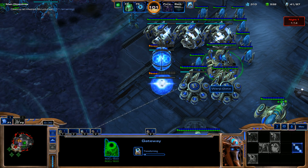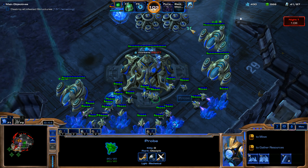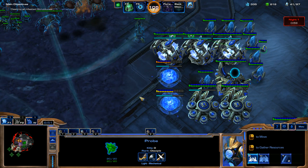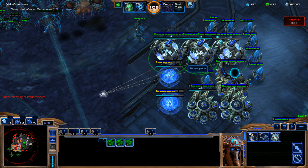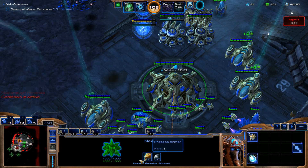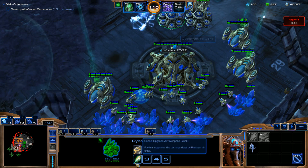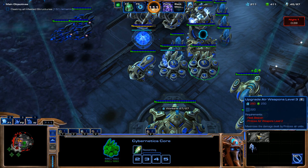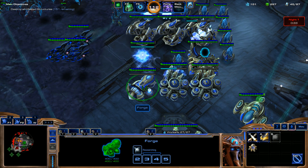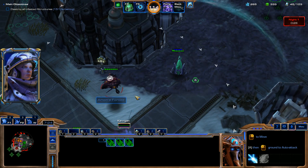We're going to change our gateway into a Warp Gate. I'm going to use Chrono Boost on one of our Cybernetics Cores, and we'll get Air Weapons Level 2 going and Shields Level 1 going from our Forge. Throw the Fleet Beacon into a hotkey — there we go. We'll be safe to move out again in the daytime.